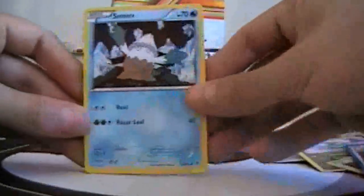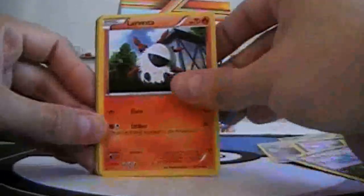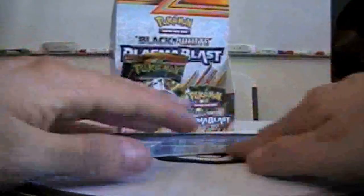Next pack: Snowboard, Machop, Vagon, Larvesta, Porygon, Reversal Trigger, Porygon2, Silver Mirror, Reverse Reversal Trigger, and Accelgor.